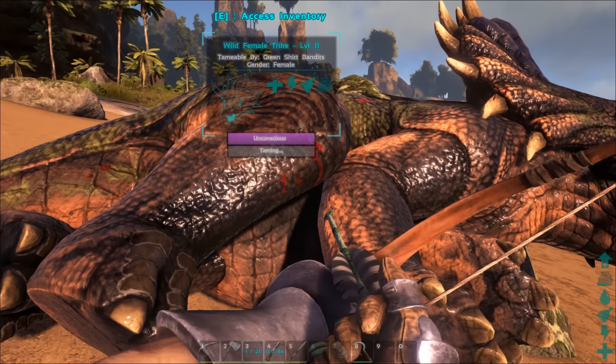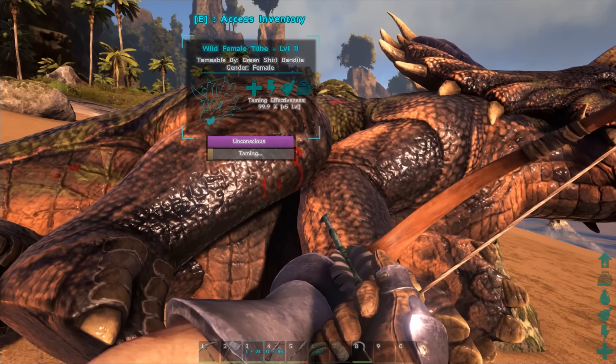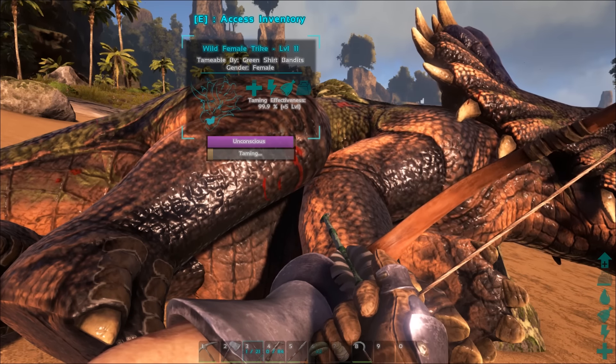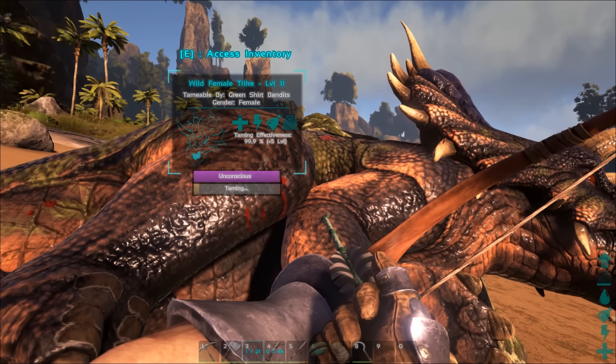Let's see if we can get her to eat something, and then we'll just time lapse the whole taming process and move on. There we go — look at that, plus five levels if I keep the mejoberries on there, which I will. I'll take this time to go find some more berries, and we'll come back, finish the taming process, and we'll talk about the trike a little bit.